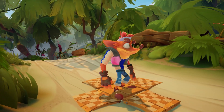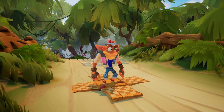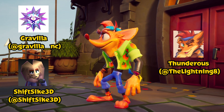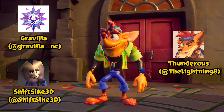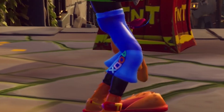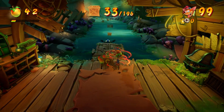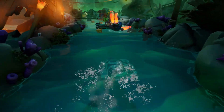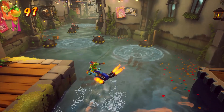Speaking of Crash McFly, the same three modders who worked on that skin have now brought a brand new skin to the game: Traveling Surfer. Credits go to Gravilla, Shift Psych, and Thunderous. What's cool about this skin is the little details, from the necklace to the PlayStation sacred symbols on the legs of the shorts. Not only does this mod come with a skin, but it also comes with a rocket board that's custom for this skin specifically. Overall, a great skin made by the trio once more.